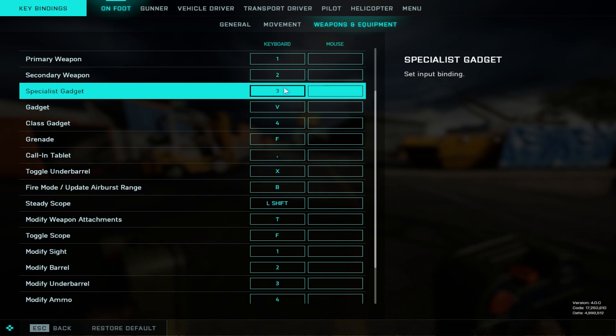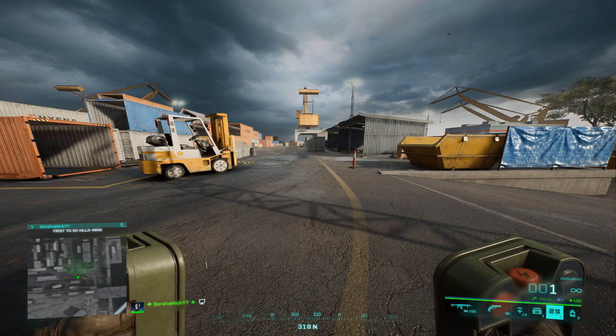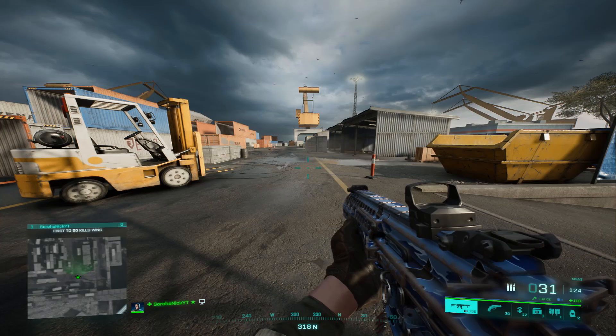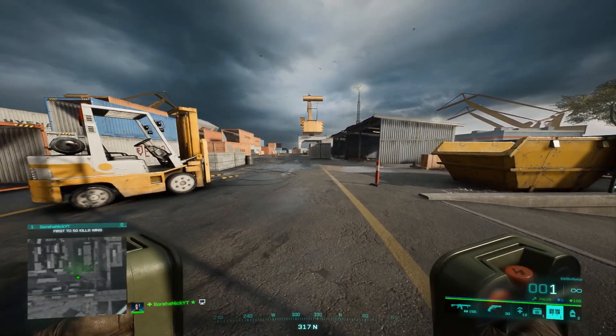For the gadgets — you see Specialist Gadget on 3, Gadget V, and Classic Gadget on 4. I actually come from Battlefield 3 and 4, at least on console, where health is on 3 and the defibrillator is on 4. So that's my background and that's why those bindings translate that way.